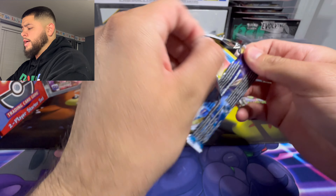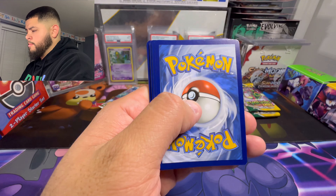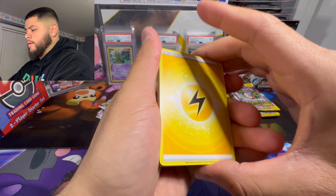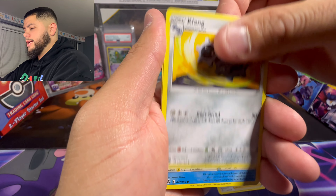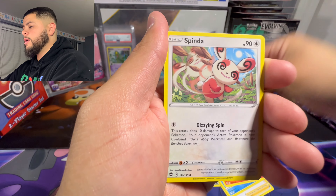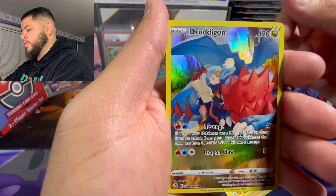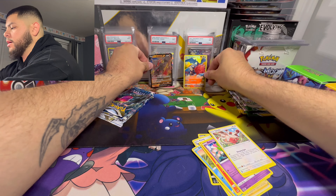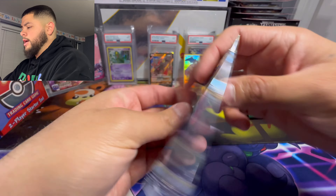Silver Tempest - I'm surprised it has a Trainer Gallery set and we haven't gotten at least one hit. There we go, black code! We need a banger to make up for all those dead packs. Lightning energy, Toxapex, Lance... Klang, let's go! Ralts, Venonat, Spinda - okay a Druddigon Trainer Gallery and an Arcanine V. So a double banger, nothing crazy, but let's see what we can get in the next one.